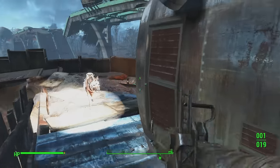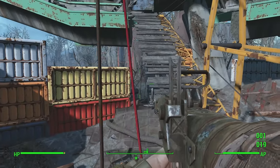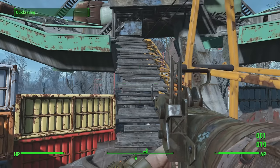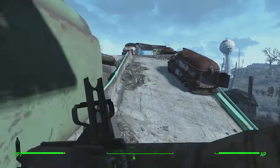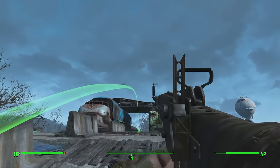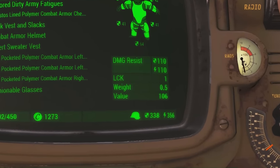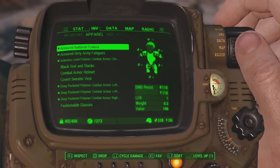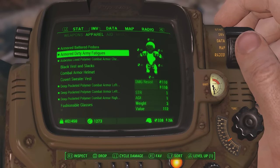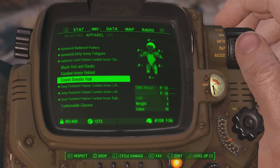Welcome back to another video. Today I'm going to be showing you one of the best things that you can do in Fallout 4 to increase your armor rating by a substantial amount — and this is without the use of power armor. Right now my default damage resistance is 338 with an energy resistance of 356, and my fedora alone gives me 110 damage resistance and 110 energy resistance, which is insane for just a small piece of clothing.